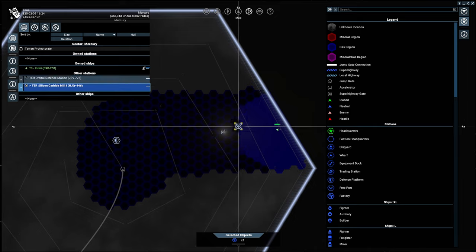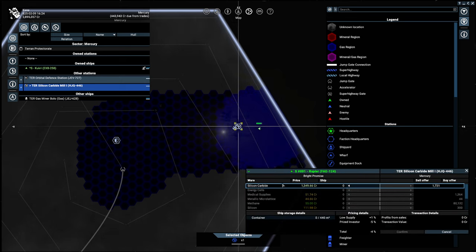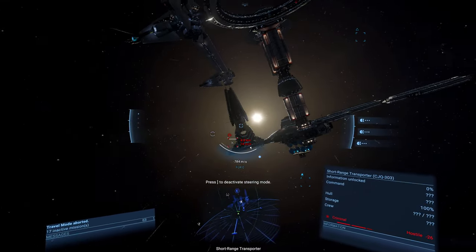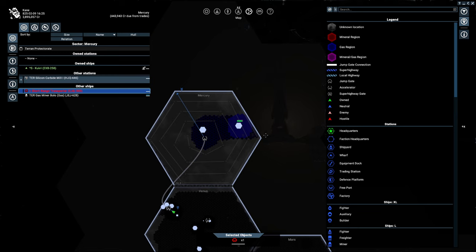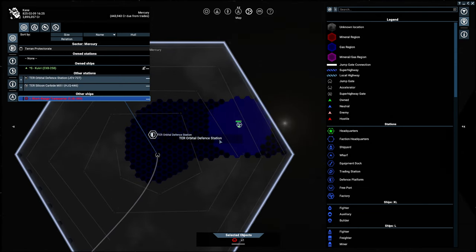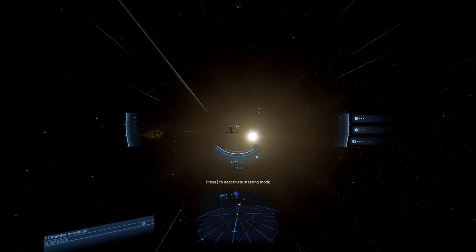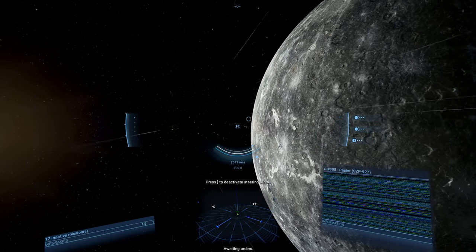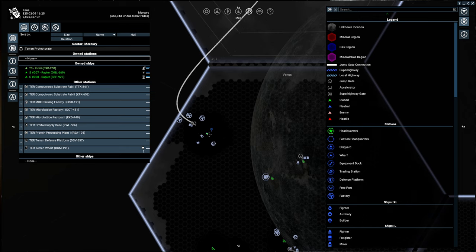Silicon carbide mill — so this is silicon. Let's check their trade offers, sell offers, buy offers. These guys will buy methane. That makes sense — this space is full of gases, so this would probably be a good place to mine methane. There's another station over here; let's grab it. One guy is awaiting orders. We're going to take him and bring him to the other zone, so he might as well wait near this gate.